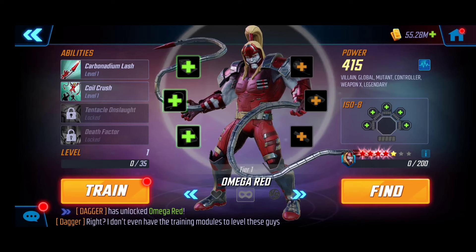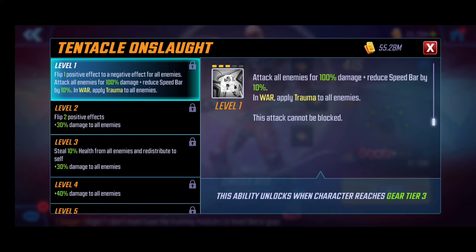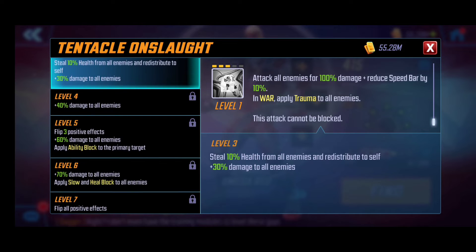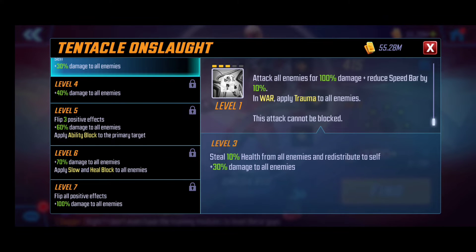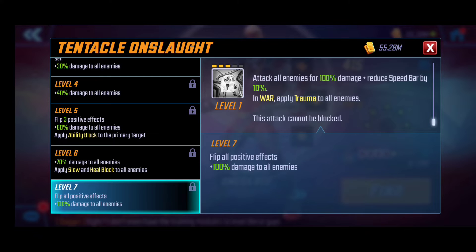Tentacle Onslaught is his ultimate — absolutely beautiful. He flips the positives of all enemies, attacks them for damage, and reduces their speed bar in war. This is where the ultimate gets real value: it applies Trauma to all enemies hit. As we level this ability the health stealing comes into play again, bypassing heal block. He also applies Ability Block, Slow, and Heal Block. T4ing it flips all positive effects — an absolute no-brainer that will devastate war teams, especially Heroes for Hire.